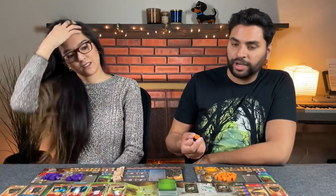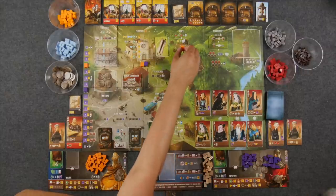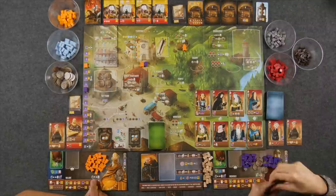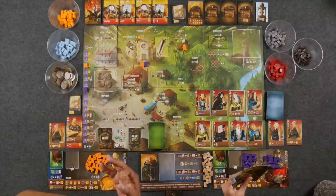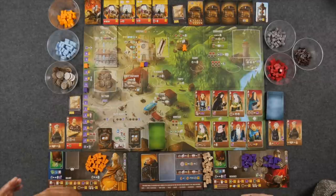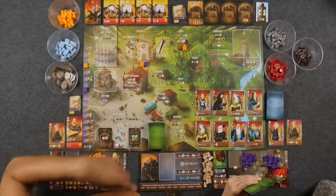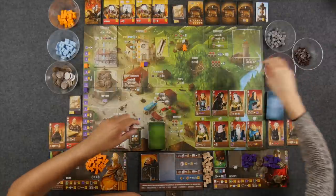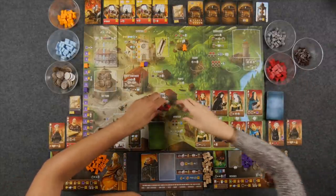Okay, I might as well put out my artisan — let's put them in the mine. Because of my special ability, my artisan acts as an extra worker, so I get three resources. It's going to be actually four clay total — one plus one per worker in there.